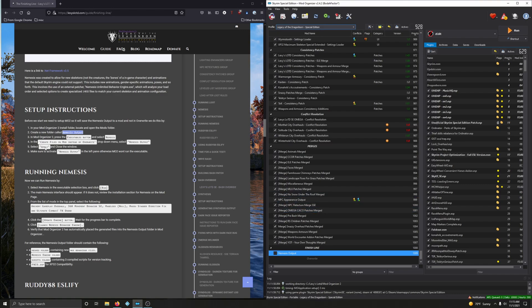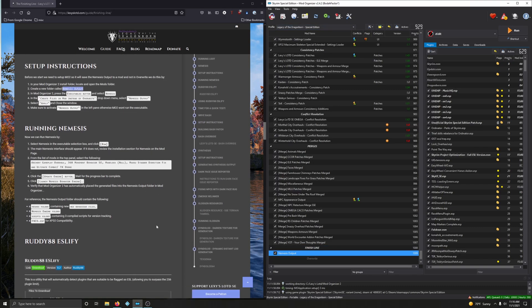Make sure to activate the Nemesis Output mod. Now we're going to run Nemesis, so go ahead to the drop-down menu, locate Nemesis, and run it.